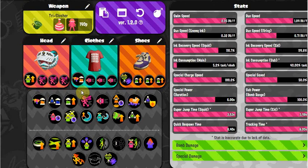Goby Arena also has a lot of uninkable spots, so Run Speed helps there too. But that's pretty much everything — let me know what you think of the weapon down below and share your own gear sets in the comments. If you enjoyed the video, drop a like, and if you're new, subscribe. I'll catch you guys in the next video.